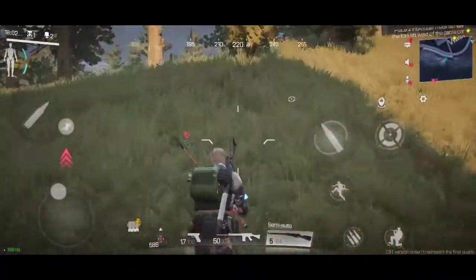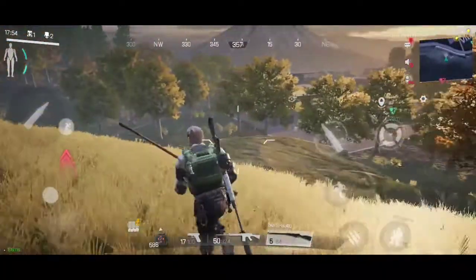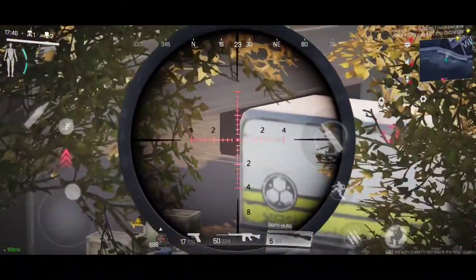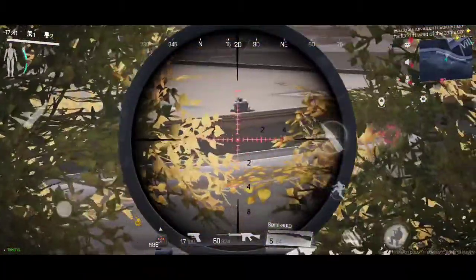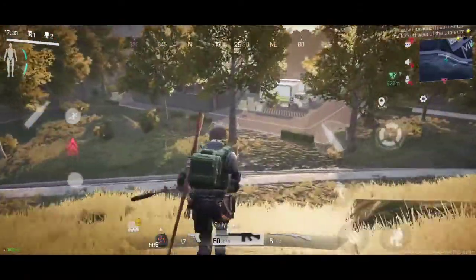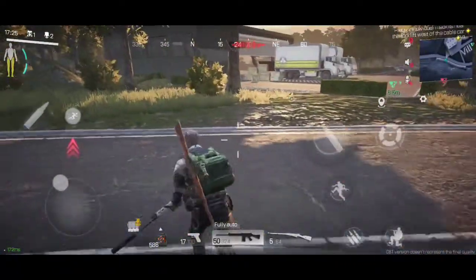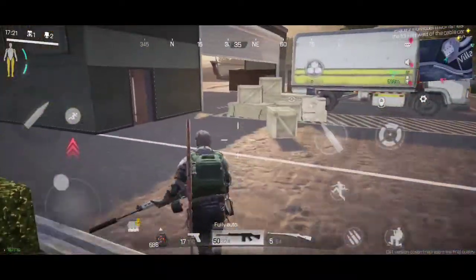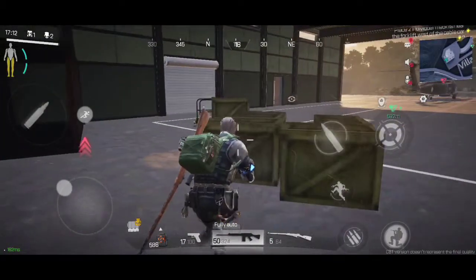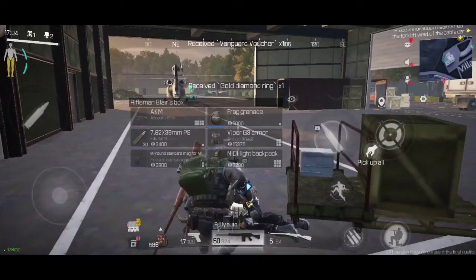I did hit him, so what I'm going to do is change position because he'll have known what direction I came from. He's got a sniper - he might spot me before I spot him. There he is, he's inside that container. I'm going to push him - I think I should. Yeah, he's still in that container, I can see him.